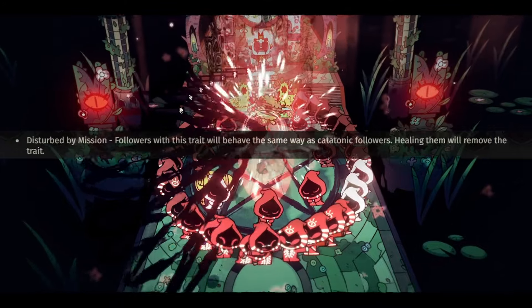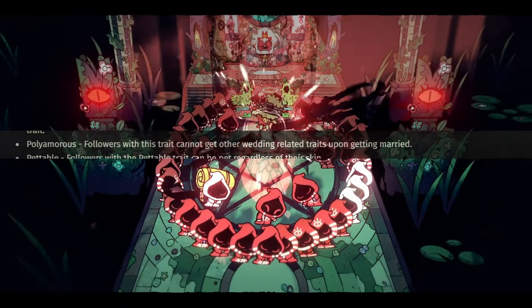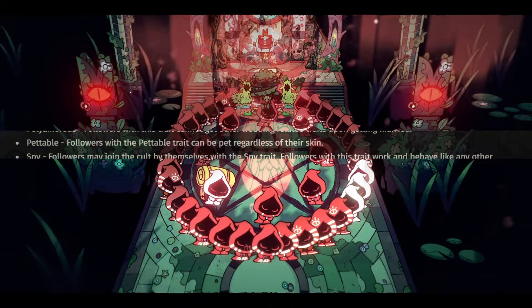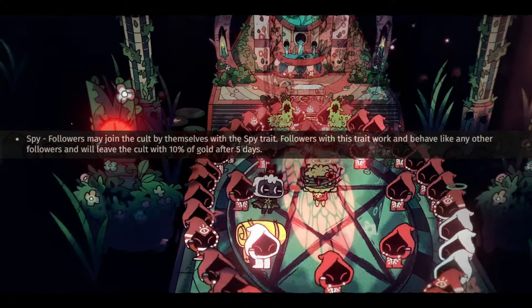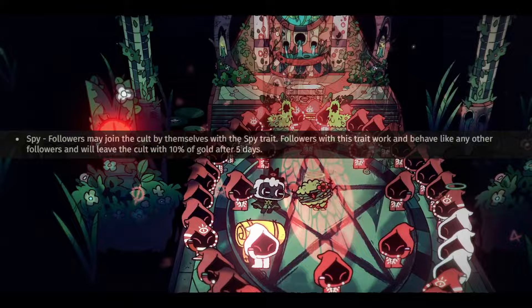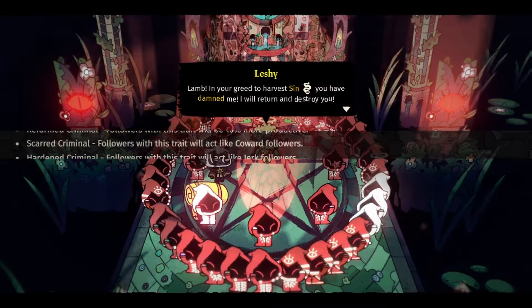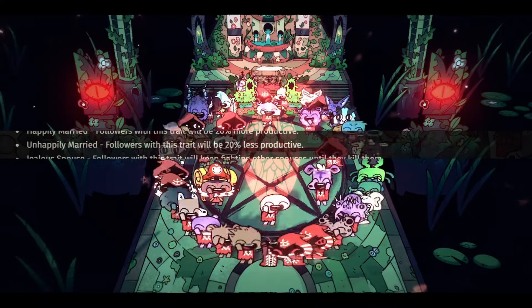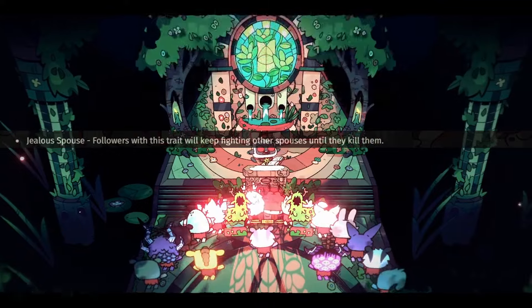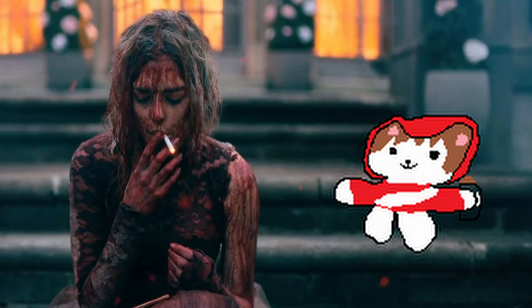Disturbed by the mission: will behave as a captive follower, and healing them will remove it. Polyamorous: can't get other wedding-related traits when getting married. Pettable: can be pet regardless of their skin — amen, Cult of the Lamb. Spy: followers may join the cult by themselves and behave as any other, however they will leave and will take 10% of the cult's gold after 5 days — kill them on sight. Reformed criminal: 10% more productive. Scared criminal: acts like a coward. Hardened criminal: acts like a jerk to other followers. Happily married: 20% more productive. Unhappily married: 20% less productive. Jealous spouse: will keep fighting other spouses until they kill them — I married a good one. Murderous spouse: will attack other spouses until they kill them, and they will always win the fight — I married a crazy one. I knew I picked the right one.